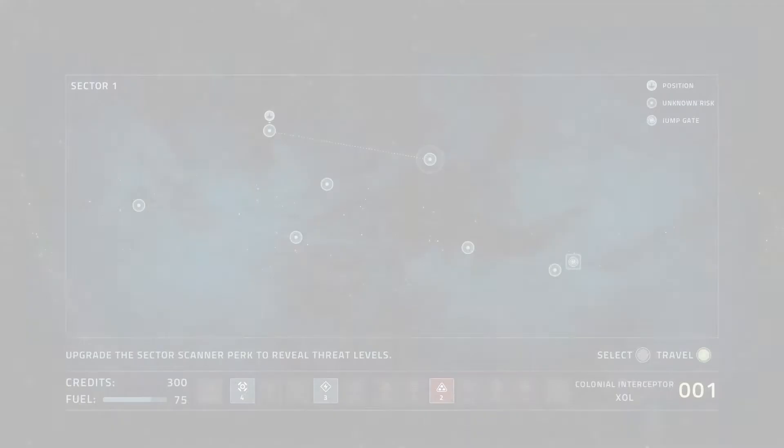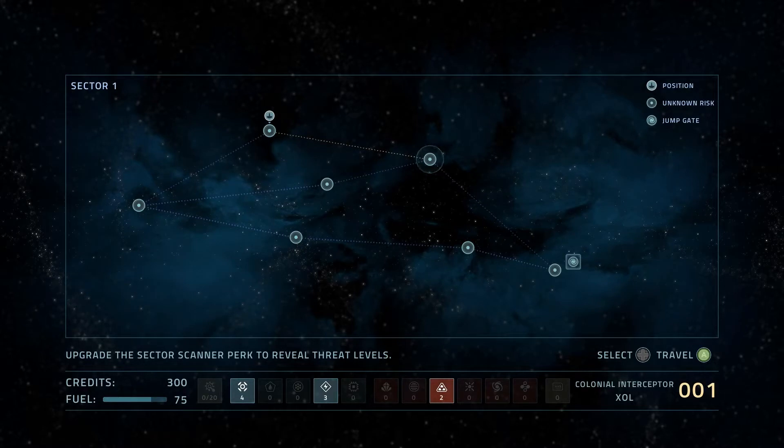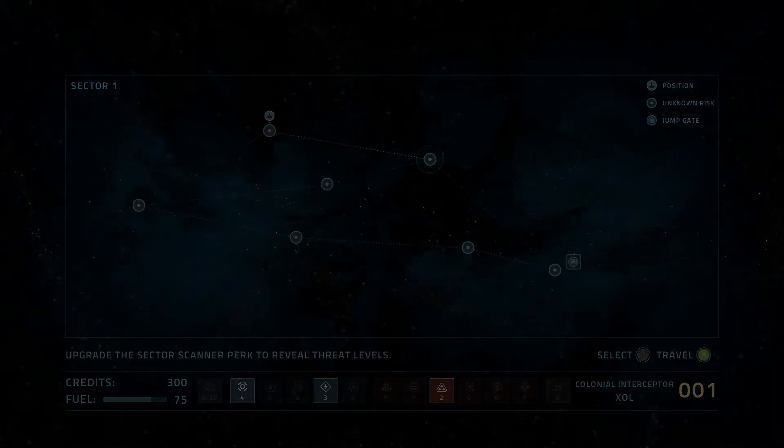That bagel comment is a really inside joke — kudos if you get it. There was a Russian language interview about this game and they don't really have a word for rogue-like, so they put it out phonetically. It must have auto-corrected because the word rogue is apparently similar to their word for bagel. So the press release in Russian said it's a 6 degrees of freedom shooter with bagel elements. Pretty funny.